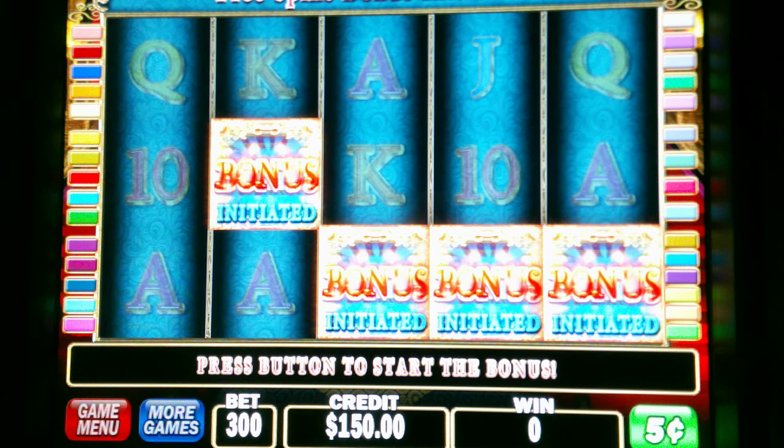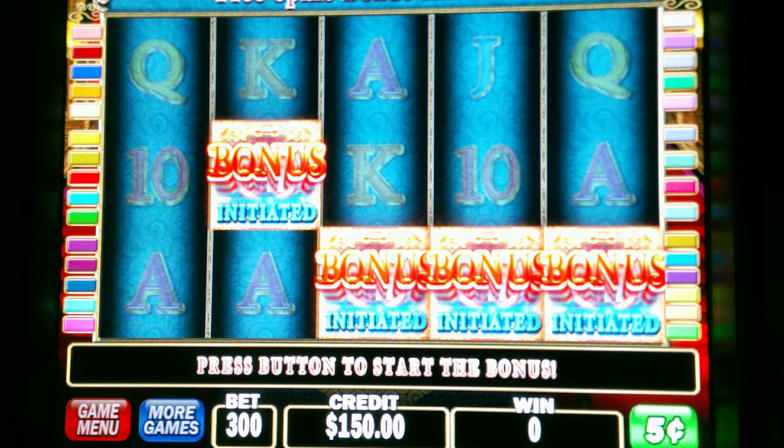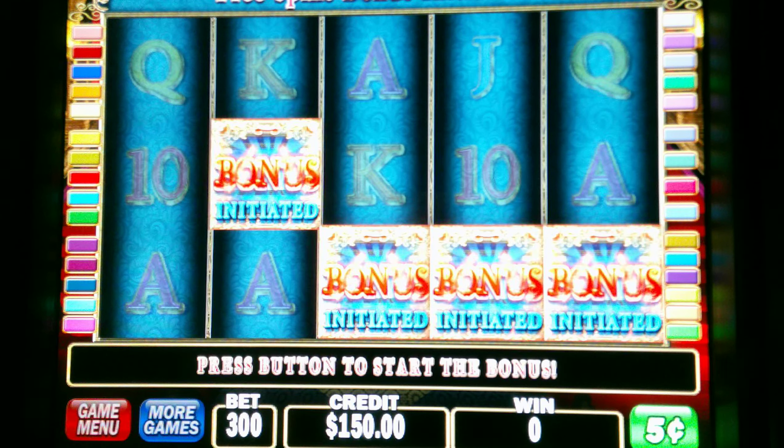Alrighty, guys. I've got Lionheart here, 5 cent denomination, $15 bet. Initiated the bonus with four symbols. Let's see how this pans out. Here we go.